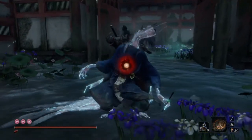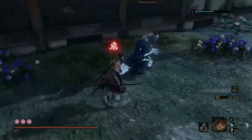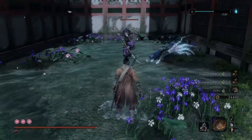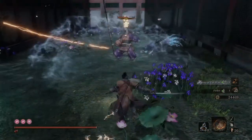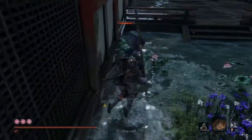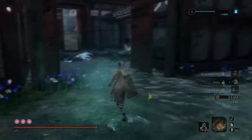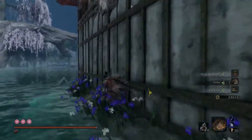First you're going to want to backstab this guy because he drops major XP — 530. That means this guy over here is going to do the same thing, so just slowly jog up behind him and get the backstab. Then you get to practice your lightning reversals: jump in the air, reflect the lightning, and attack right back at him. You can enable High Monk to build up some posture damage. That's another 1060 right there, so we've already gotten like 2000 XP.